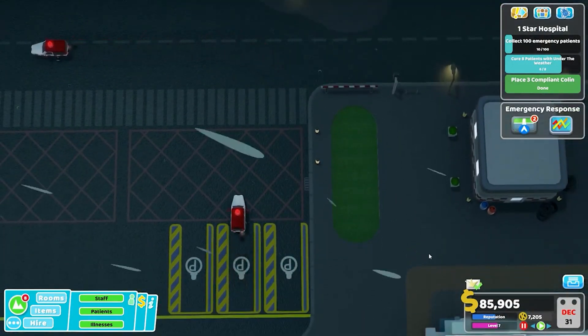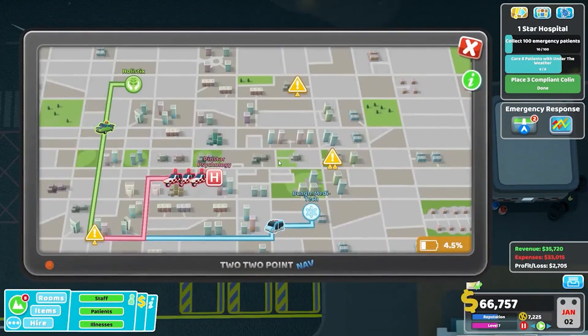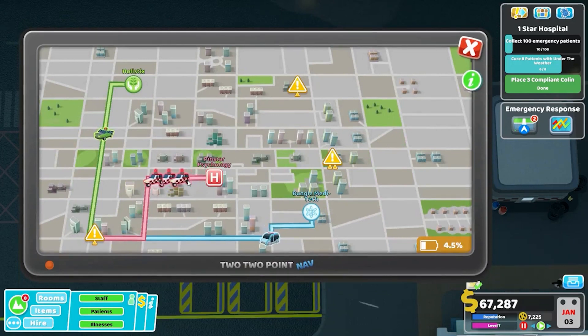They all have to take a little turn on the way there. We can see they are traveling at about the same rate, so it does not look like their upgrade levels impact their actual speed of getting to the emergency.